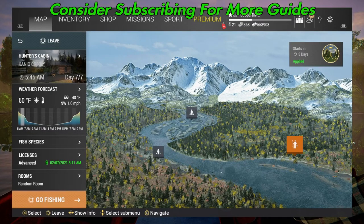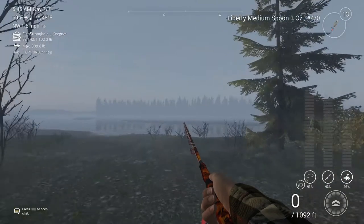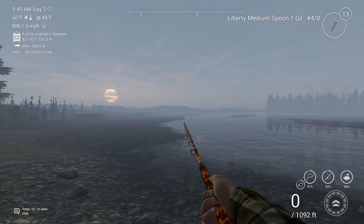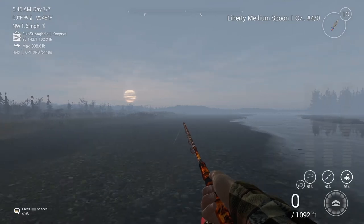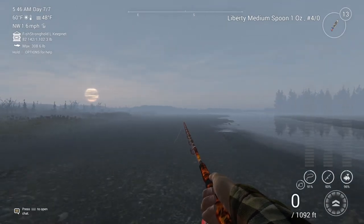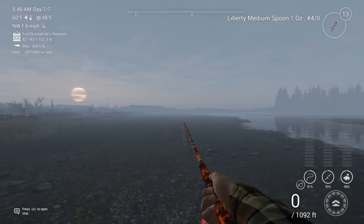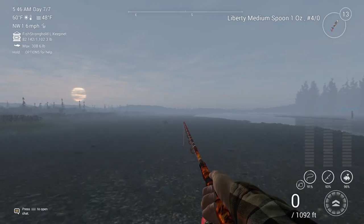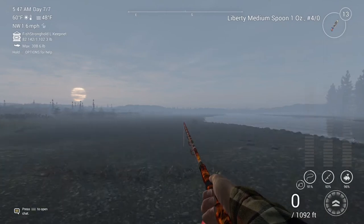Welcome back folks to Knick Creek for the unique coho salmon. We are going to spawn in at the hunter's cabin. You can actually catch them from this island right here and throw straight out. For these fish, I do like the medium spoons or the bullet spinners. Just keep in mind anywhere you're going to catch a unique coho, you can also catch a unique chinook.